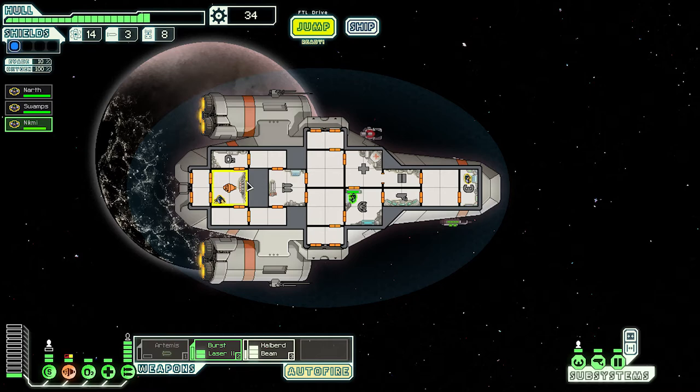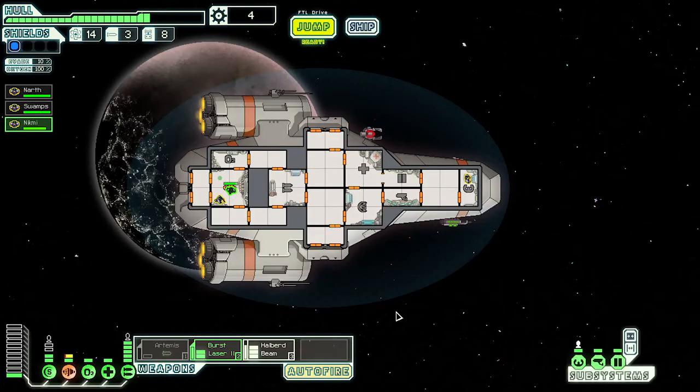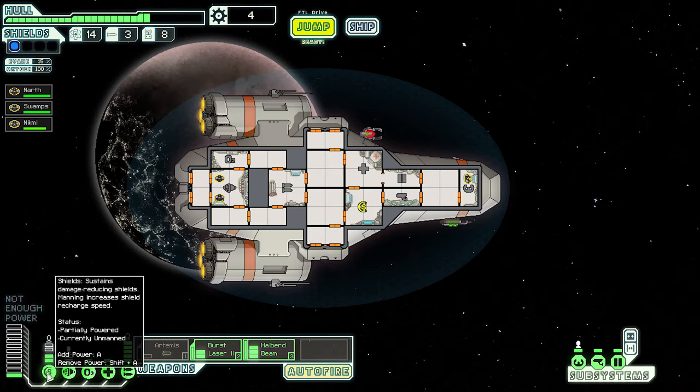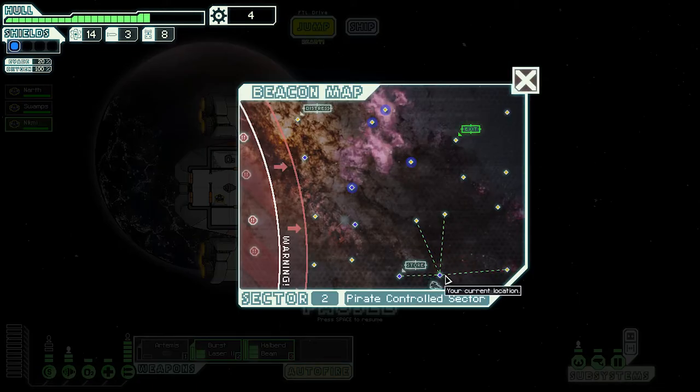Let's make sure our engines get all repaired. Do we have enough to update this? I need to upgrade it — oh, it goes up in units of two, I didn't know that. We need to buy one more power supply. Swamps, you're going to stay there and head back over to shields. Nick Me — what kind of name is Nick Me? Everything's powered up. Let's send Nick Me to repair the med bay.